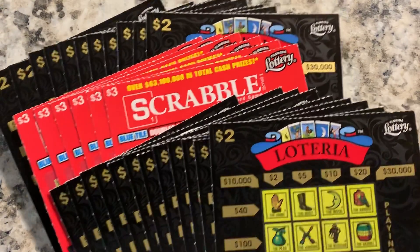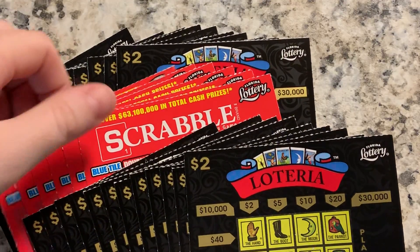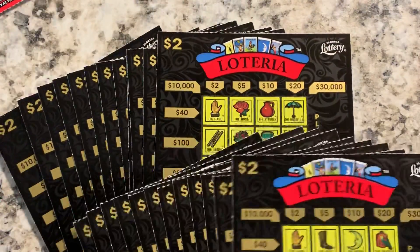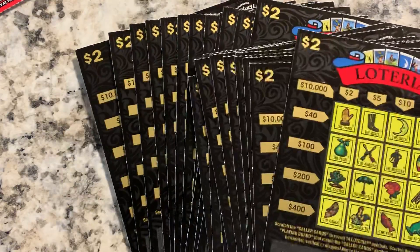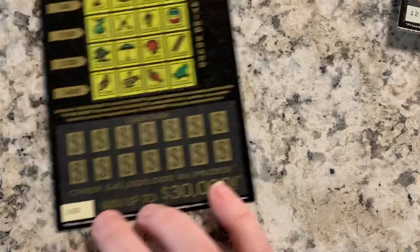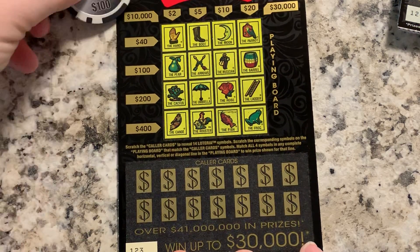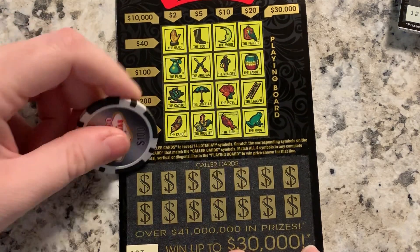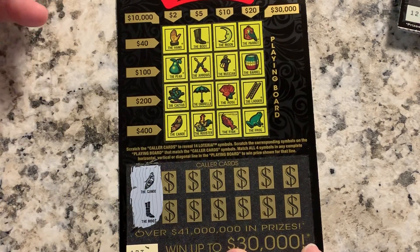Hi guys, it's Amanda, happy Wednesday! We've got a bunch of Loterias and six Scrabbles from Florida. We've got six of those and 24 Loterias, so we'll start at ticket 123 and go up to 146. This game's pretty simple — basically matching symbols. You can win up to $10,000 this way, $30,000 that way. Apologies if my voice is a little scratchy, I'm still a little under the weather.